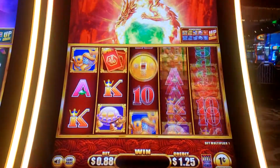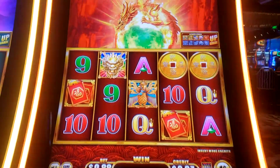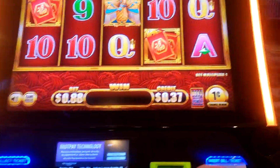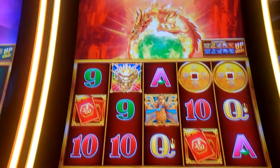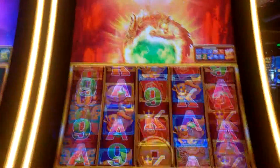Ten cents. Last spin. I have 37 cents and there's a 38-cent option. But my wife just gave me 33 cents, so now I can do a 68-cent spin and win.